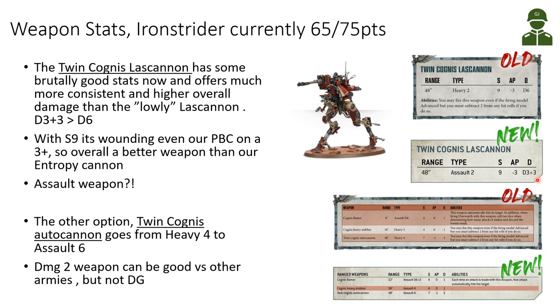This is similar to the Entropy Cannon. The normal Las Cannon is still doing D6 damage, so this is a big upgrade in consistency. Also with its Strength 9, it's wounding even our Plague Bearer Crawlers on a 3+, so overall it's a better weapon than our Entropy Cannon. The Entropy Cannon also has very nice damage but with only Strength 8 we are wounding less efficiently against toughness 8 targets. Also, it's an assault weapon now, which fits better to a heavy weapon, and it means the Iron Striders could advance and shoot with only minus 1 to hit — before they would advance but hit with minus 2 to hit.